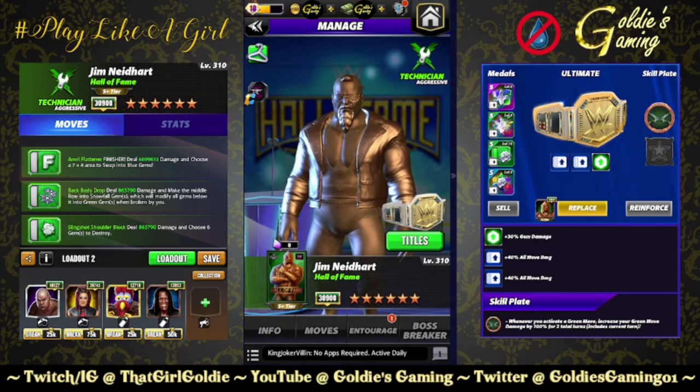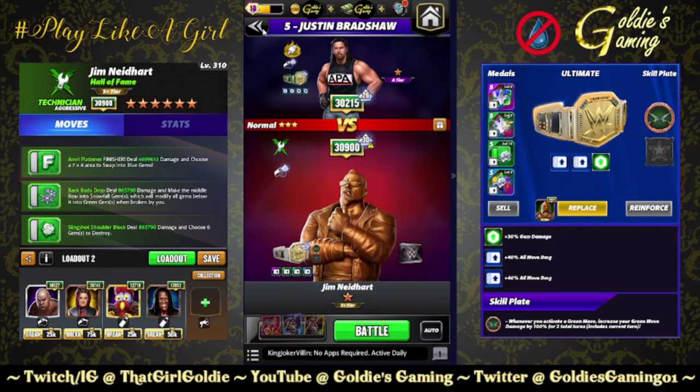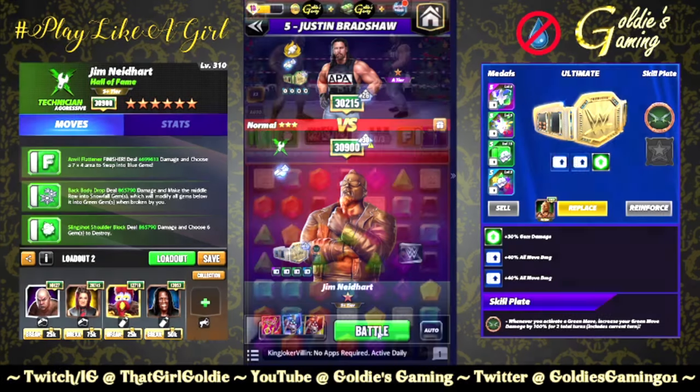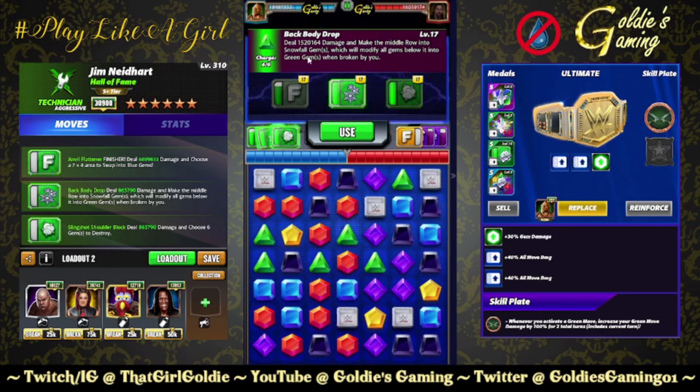No gears, yes Chic plate, yes Bailey, yes Gooker — trying to make him look good. Make the middle row into snowfall; we're starting at 1.5 million for both of these moves.